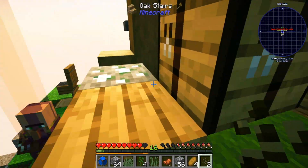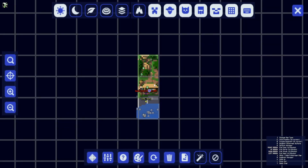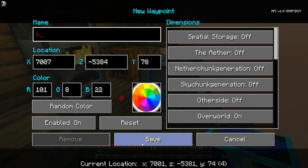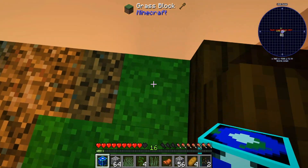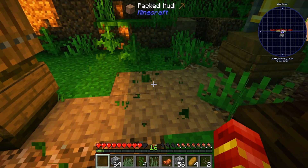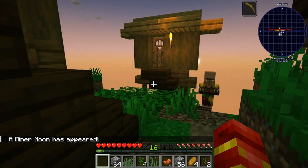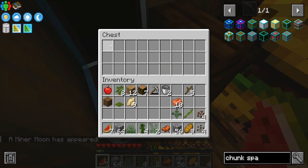Okay, I'm getting the other world core out. I'm gonna craft this other world core. There we go. So, like I said, we wanna come over here. I'm gonna plop you down here. See what kind of... okay. What's the minor moon? I do not know. But we're getting good things.